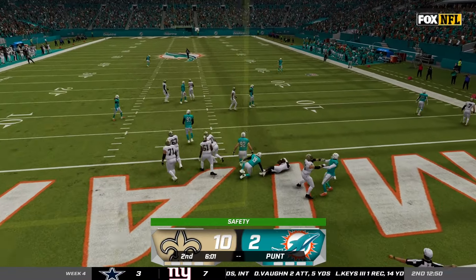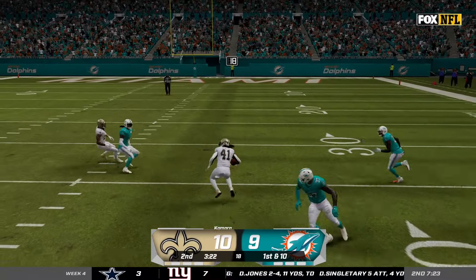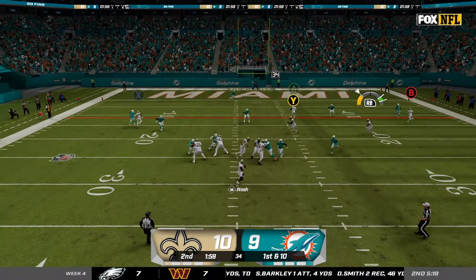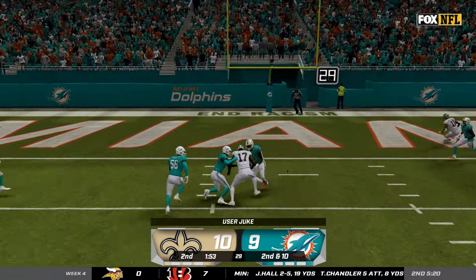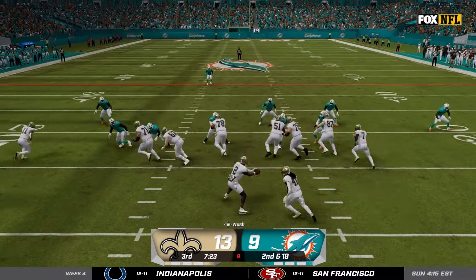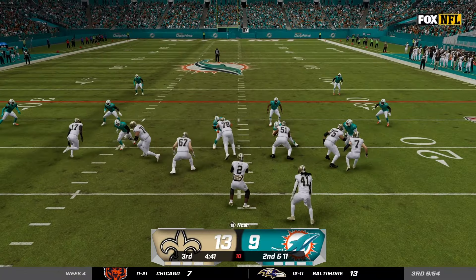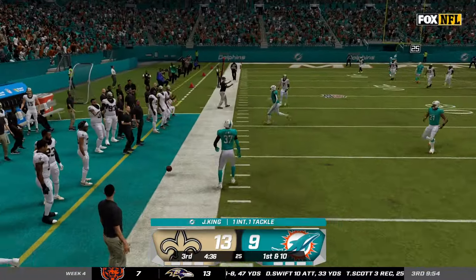We give up a safety and they score their first touchdown, so just like that we went from being up two possessions to only up one point. Alvin Kamara picks up about 20 yards trying to get us back on the scoreboard. On a key third down I hit Taysom Hill for a first down, but then I miss Cedric Wilson wide open on a drag route. I hit AT Perry for a first and goal but we're only able to get three. In the third quarter I miss a wide open Taysom Hill on third and 17. Our defense gets a stop but then I throw a bad interception to Jalen King — we just couldn't get anything going against this Dolphins defense.